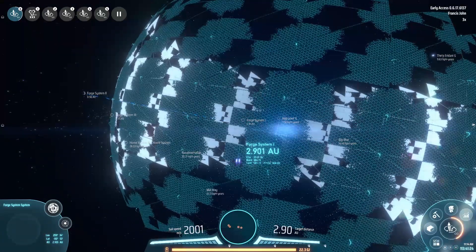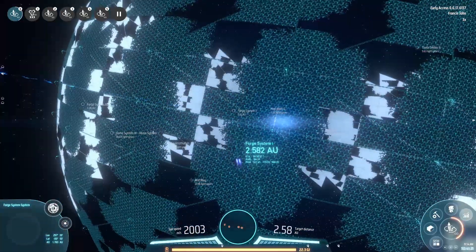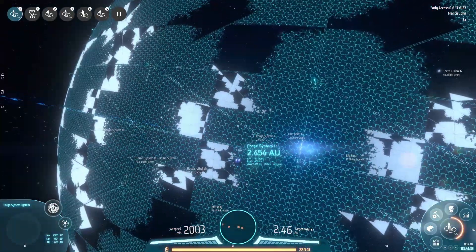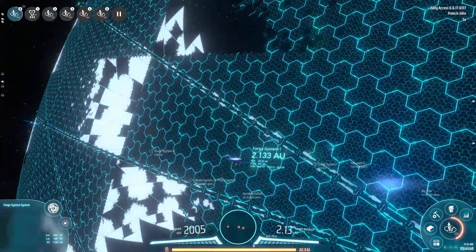Let's go set ourselves up. This is what the Dyson Sphere looks like up close - we're moving at 2,000 meters per second and it still feels like we're just slowly creeping up on this thing. It's freaking enormous.